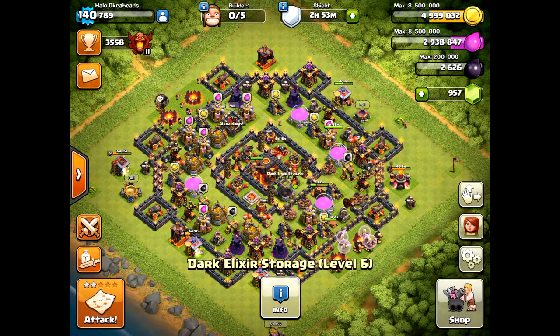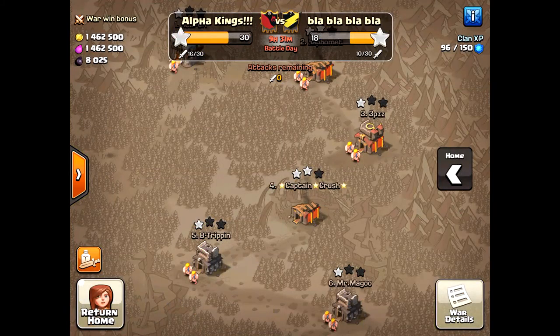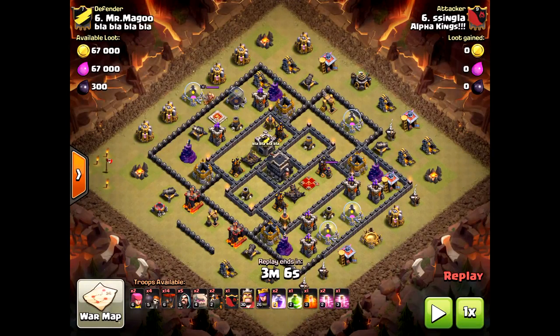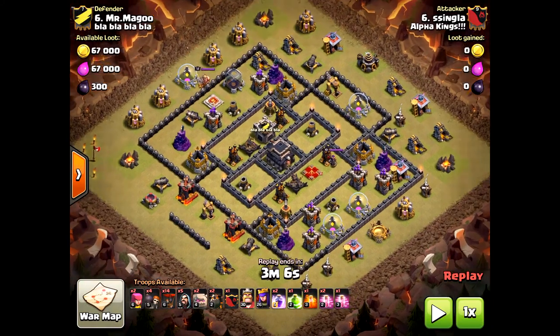Good day, my friends. Today, Halo Ochreheads here. We are going to be doing the difference between using ground and air attacks. How do you figure out which one to use at the Town Hall 9 level? This could also be Town Hall 10. So let's really break it down.